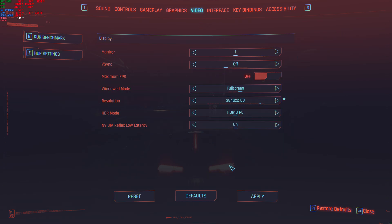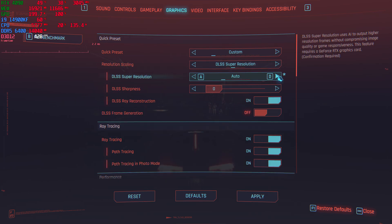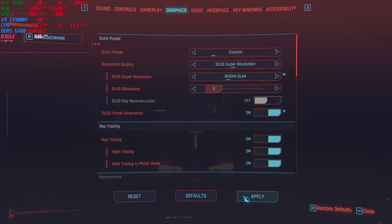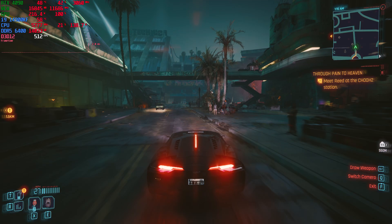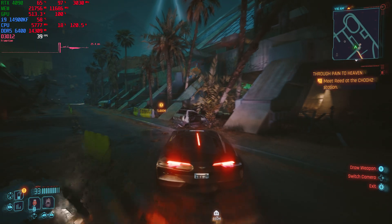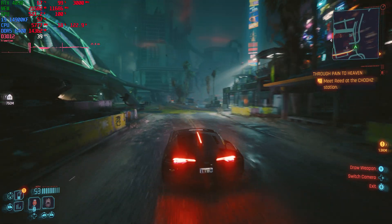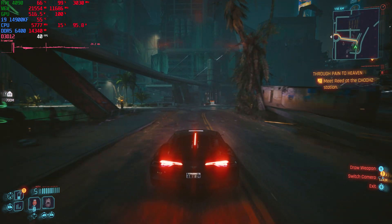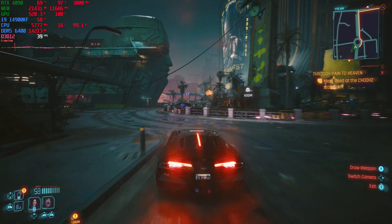Okay, so now let's go to 4K resolution and try NVIDIA DLAA mode. It looks like you can't do ray reconstruction with DLAA, but let's just see how this DLAA mode looks. They said there were some visual quality improvements to the graphics, so I was just curious to see if there was anything I could notice. It does look pretty crisp, I will say that.